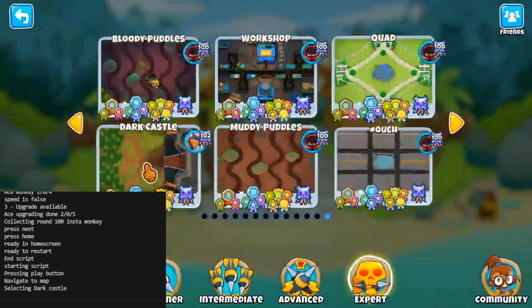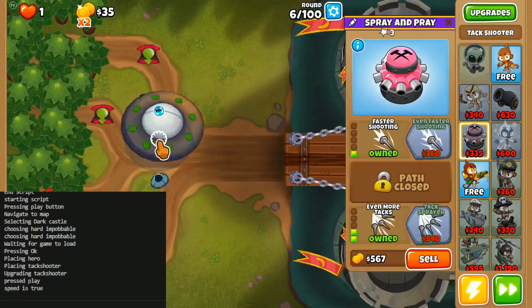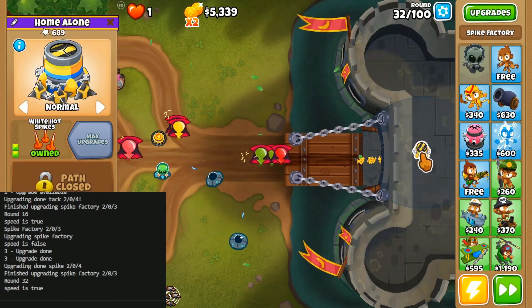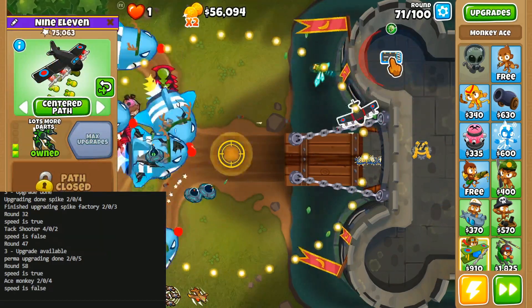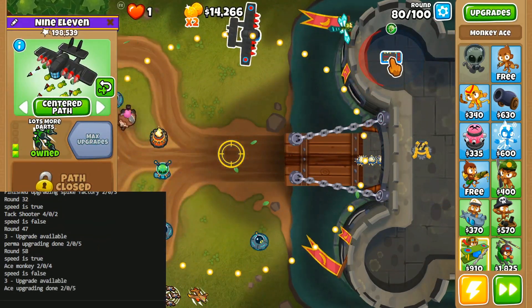Setup: play at 1080p resolution. Set upgrade buttons to 1, 2, and 3. Choose Etienne as your hero. Apply a 25x speed mod, 50x, or 100x.